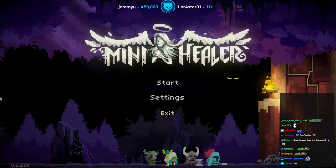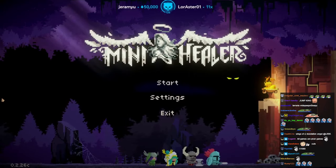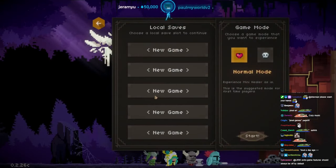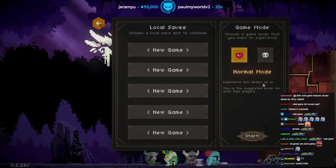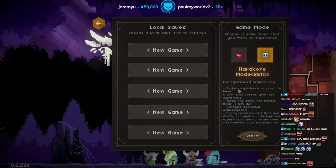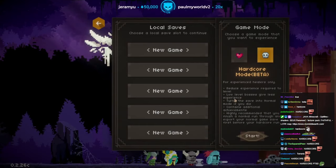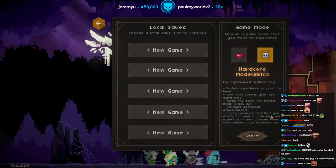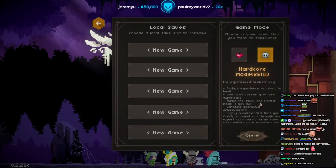The reviews on this game are actually really good, it came out not long ago. Let's see what this is — local saves, normal mode, hardcore mode, beta experience, mini healer. This is the suggested mode for first-time players, for experienced healers only. Reduces experience required to level, low-level bosses give less experience, turns save to normal mode if you die. Contains additional achievements — highly recommended to finish a normal run first. We'll do hardcore.